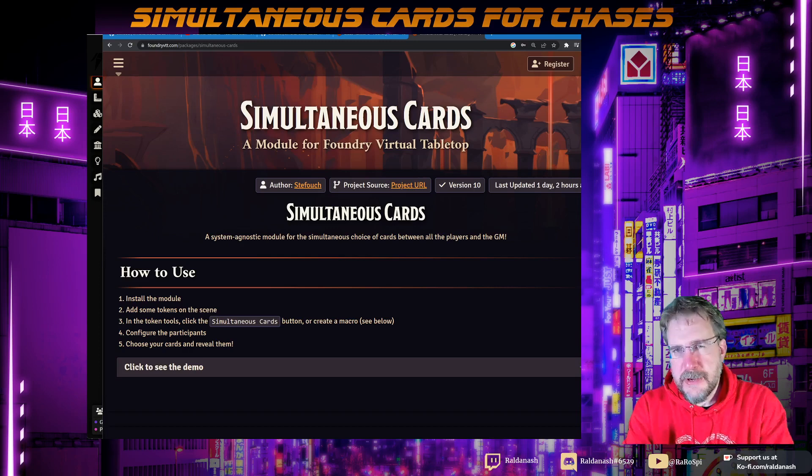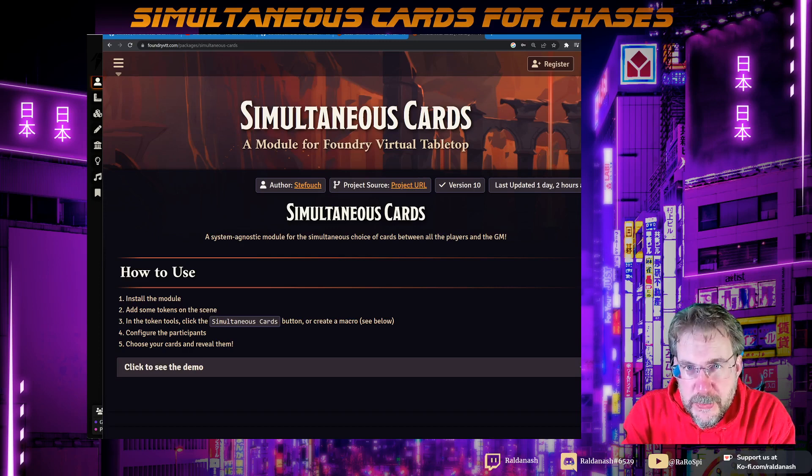I thought I would now show you a new module that Stef Hush has made. He's the developer behind the Blade Runner module and the Twilight 2001. And he's created this simultaneous cards module, which has come out this week.